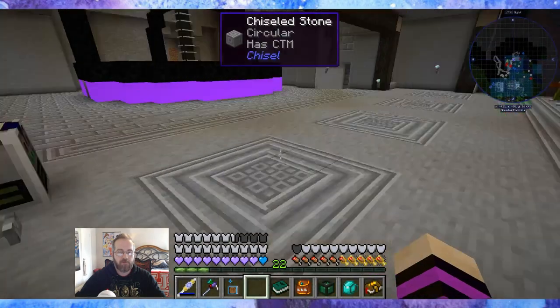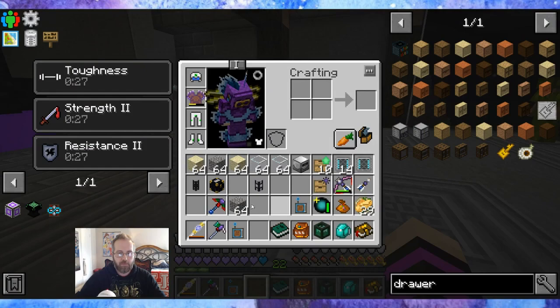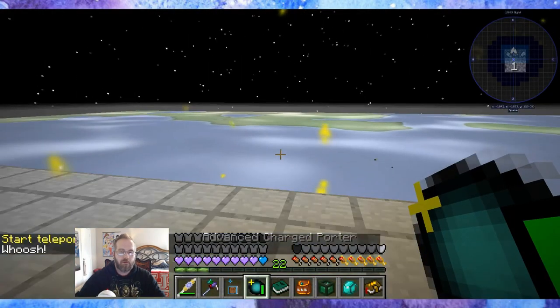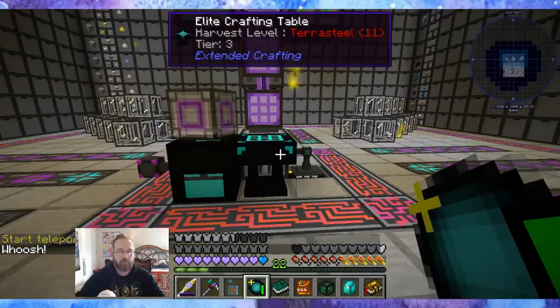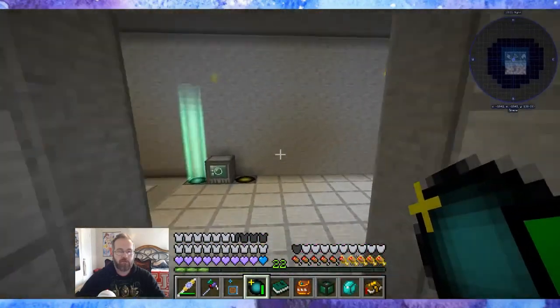Cool, so yeah — before I get distracted again, let's head back. This guy and the space station. I'm pretty sure treated wood is also going to be an issue. I'm not going to put the stoneworks factory here — wouldn't make sense to put it in the brain room.